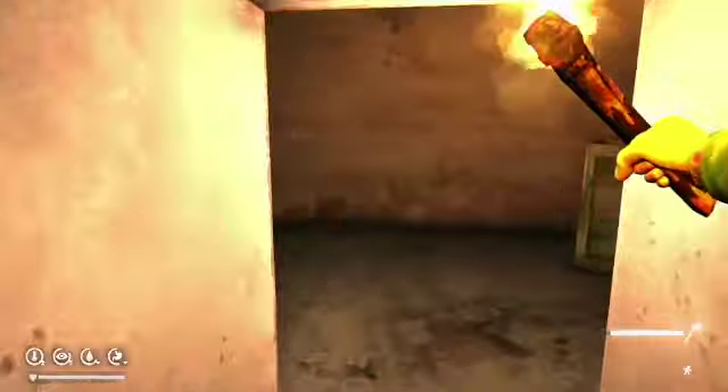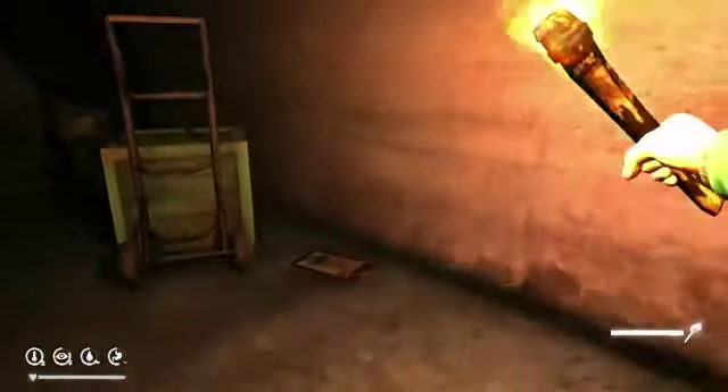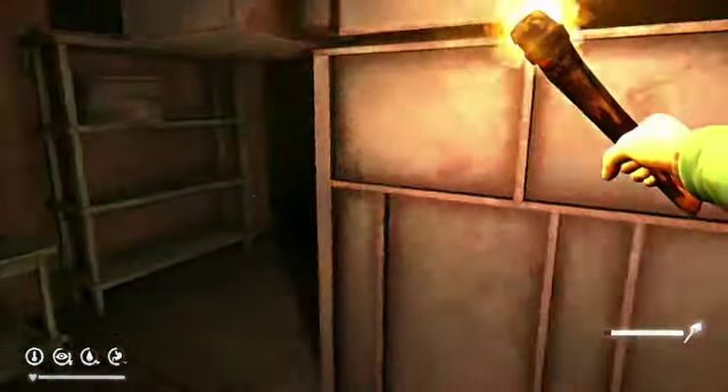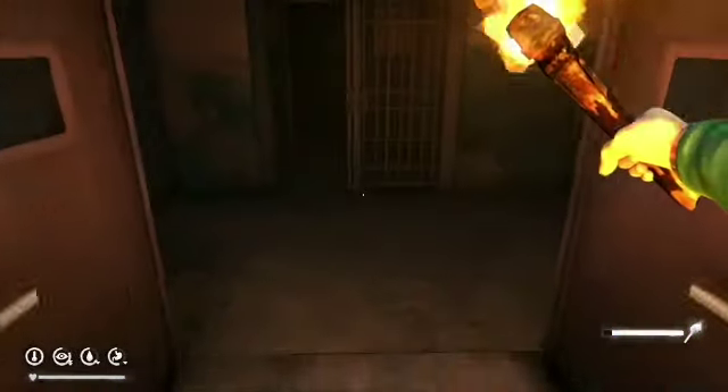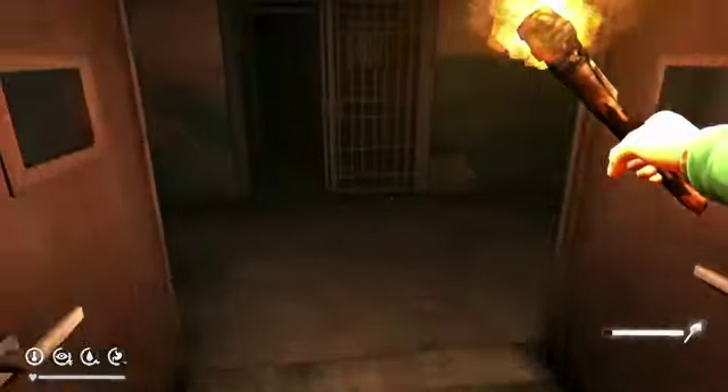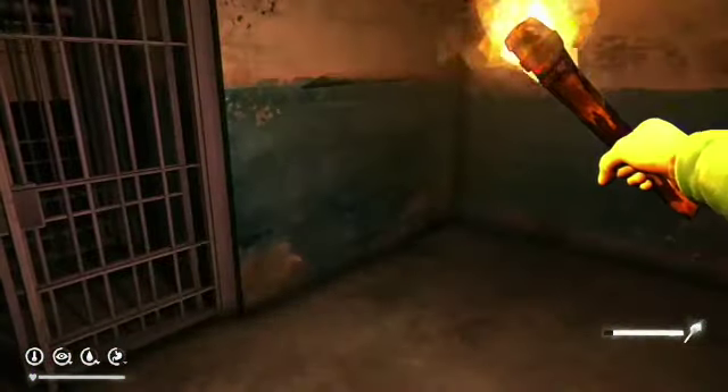When you come out, you'll see some shelves on your right — there's a hammer over there — and some lockers on this side. You'll go through these double doors. Sometimes those are open, but most of the time they're closed.